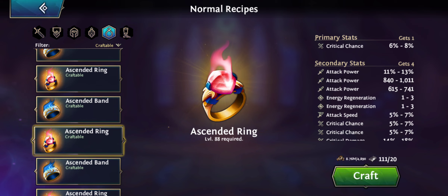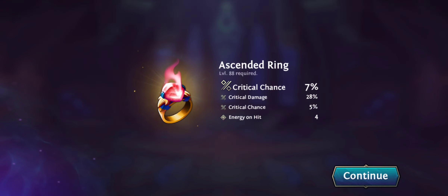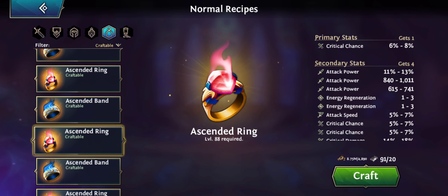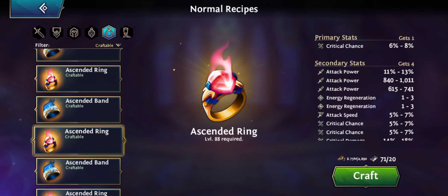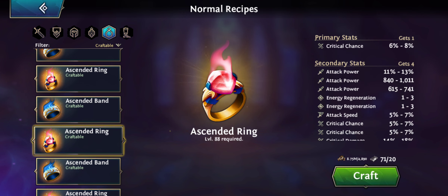Let's make another one — hoping for attack power as well. Got energy on hit, crit damage and crit chance, but no attack power. That's unfortunate. Let's do one more, hoping for that triple hit attack power. No luck today. The energy regen is actually very low. I got a double hit on crit chance, but it's a low crit chance double hit as well. That would still be 19 crit in total for that crit ring, so that's okay.